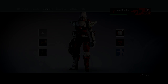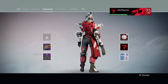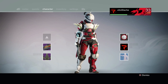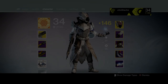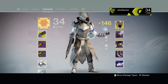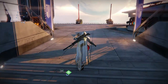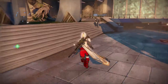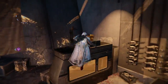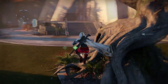There is also a new shader and a new emblem if you purchase The Taken King. On my Titan I had the red and white shader — it looks pretty cool. The emblem has a red and black design which looks nice. Personally I like the Trials of Osiris emblem a bit more, but I can't complain.